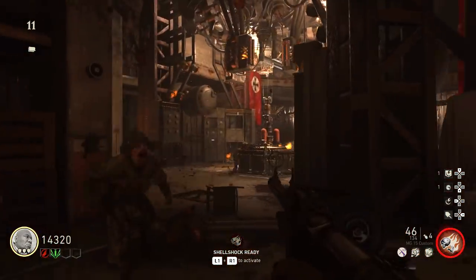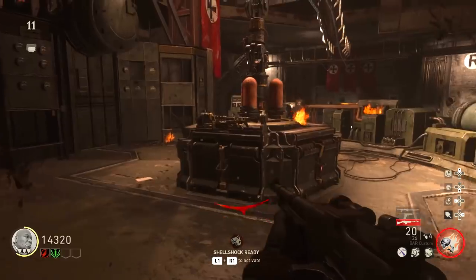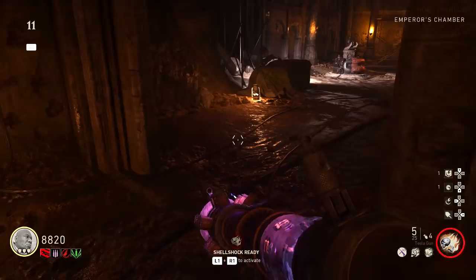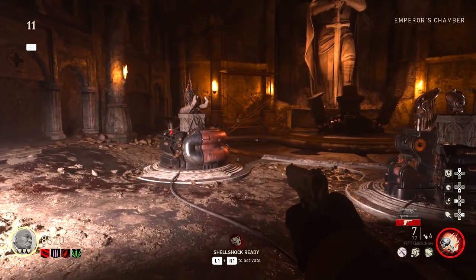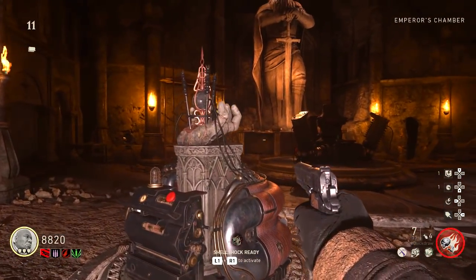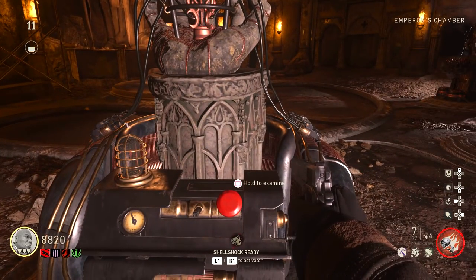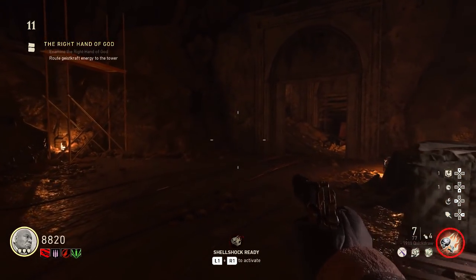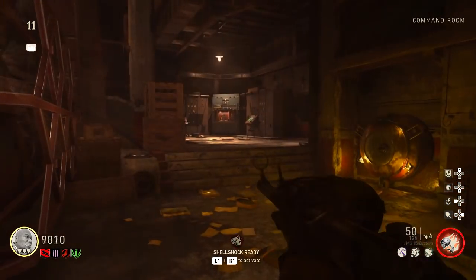Craft the tesla gun and pick it up — you now have a really cool under-weapon to use while you play zombies. Head back down into the salt mines to the altar room, press the button, and your character will say it needs a power source. Head back up to the command room.